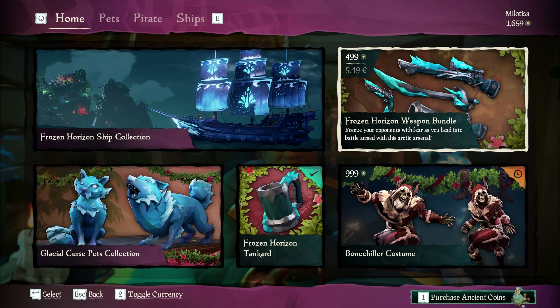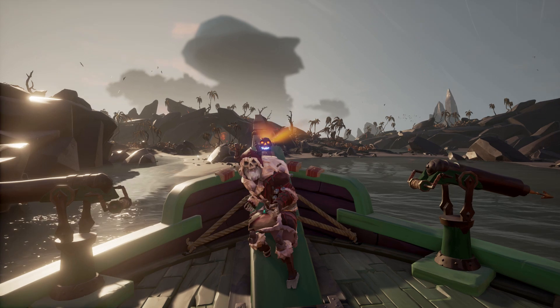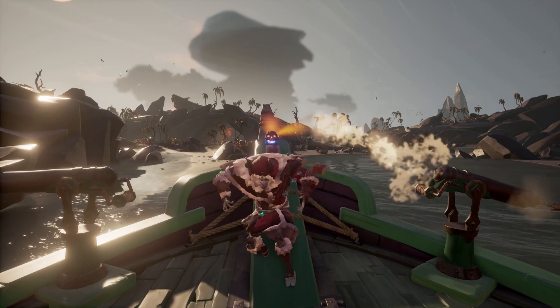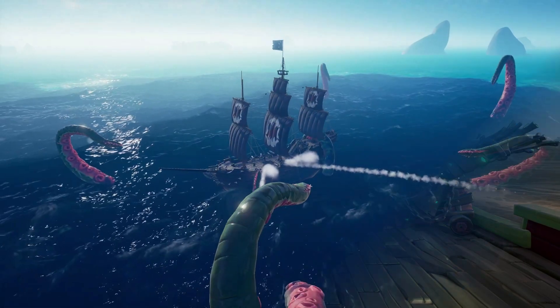There's one more thing that's just too cool not to show you. It's the Bone Chiller costume you can buy now in the Pirate Emporium. Really cool — literally. Looks like a brand new character. And another special thing about it: it has its own emote. So let's chase those ancient skeletons and make the costume yours.